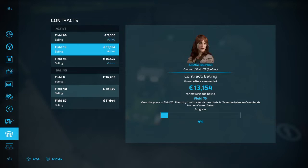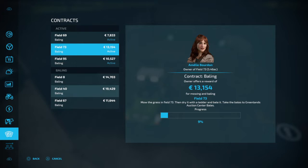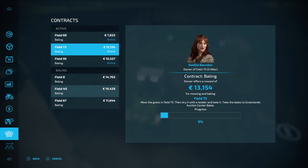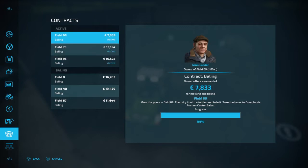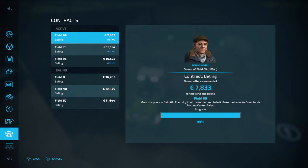You're confusing the game because you were in field 69 and then accepted two other contracts with the same requirements - mow, tedder, the whole shebang. These three contracts are now all the same type and the game is confused about which field is which.